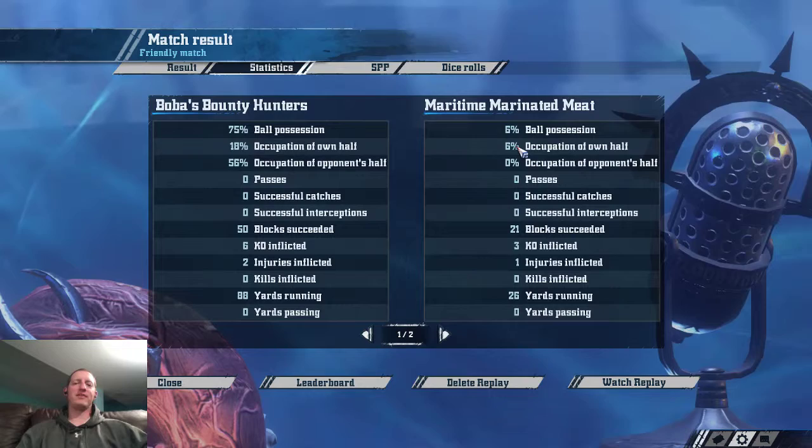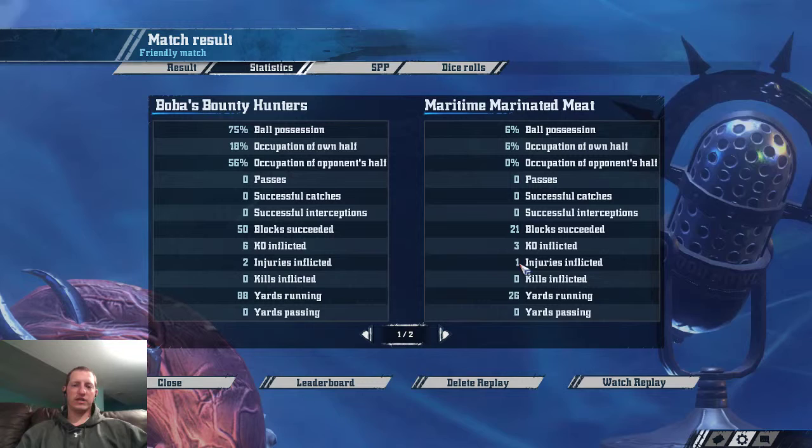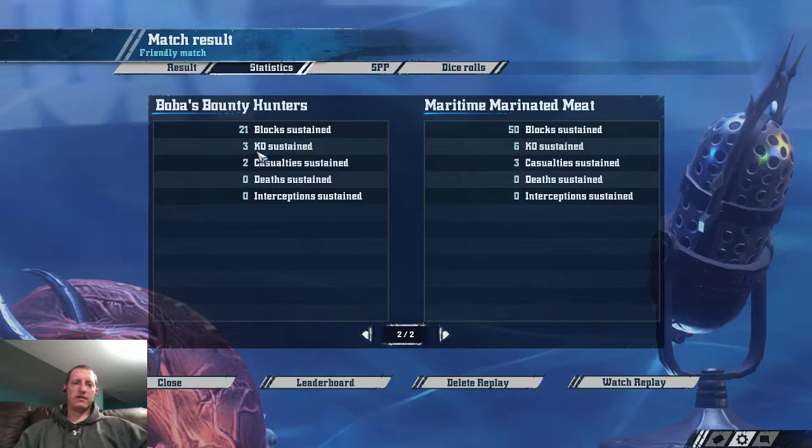Twenty-one blocks, three KOs, one injury for me. Fifty blocks, six KOs, two injuries for him. So basically twice as many blocks, twice as many injuries. So we were pretty even on that. I had a couple fouls that did things. No yards passing because it wasn't caught. Twenty-one blocks. Also, the reason that was a punt and not a pass to the goblin is animosity — I did not want to risk the one-in-six on animosity. I wanted to just throw it downfield, get it inaccurate downfield, and run it down.